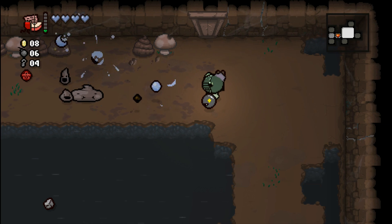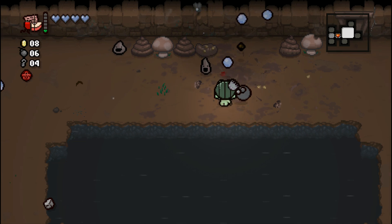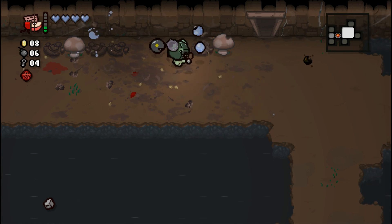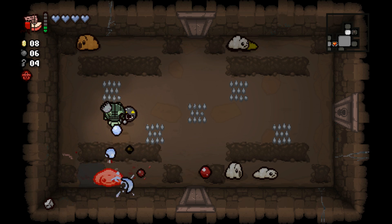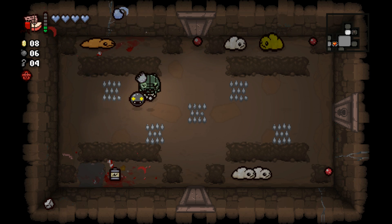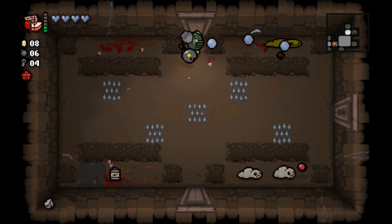This is why I like these Eden runs — you get items that you would never get right off the bat. Undefined itself, I think it's a secret room item, it might just be an item room pool item, but it's pretty rare to show up. And to have it right off the bat instead of getting it on the chest, which is where it seems to normally show up, is nice. We can have a run that we would never otherwise have.